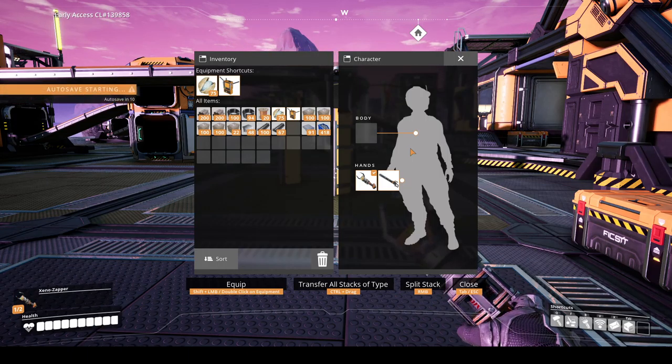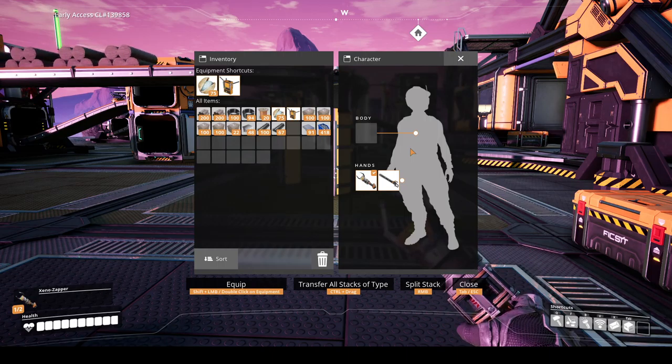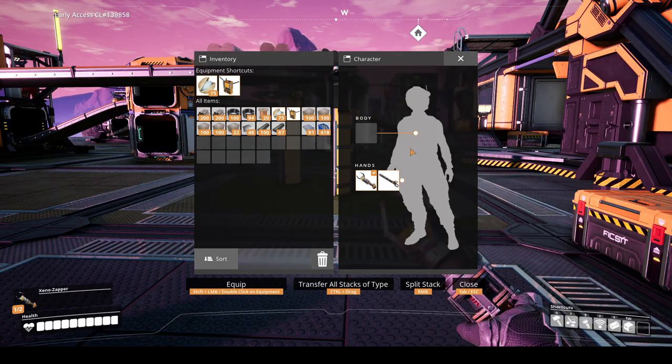Hello and welcome to episode 11 of my Satisfactory tutorial Let's Play series. This episode is going to be on building the space elevator and seeing how much progress I can make. I know it's a huge amount of resources so I'm not sure if I'll get it done in this episode. I'm probably going to have to leave it running overnight in my factory, and I might have to make further machines.